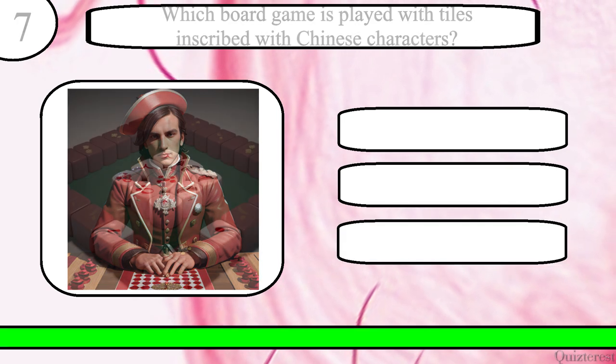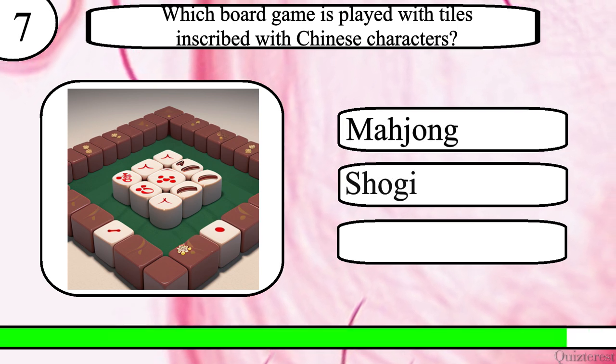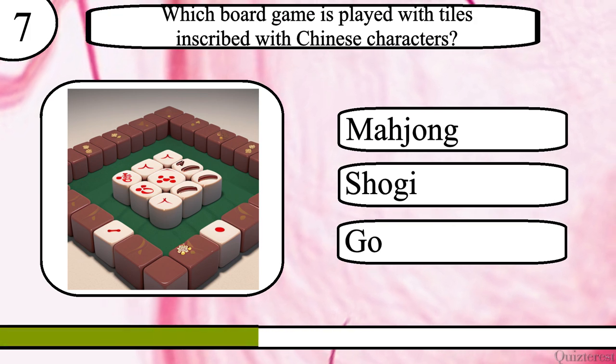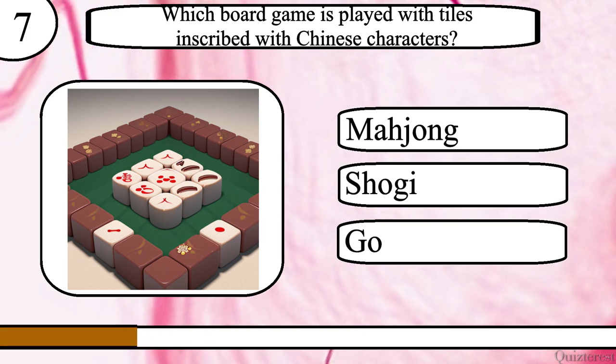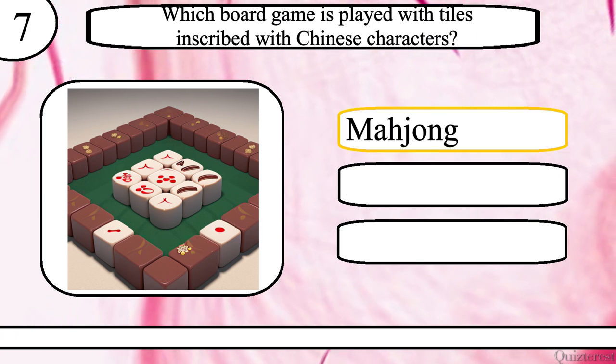Question 7. Which board game is played with tiles inscribed with Chinese characters? Mahjong, Shogi or Go? The correct answer is Mahjong.